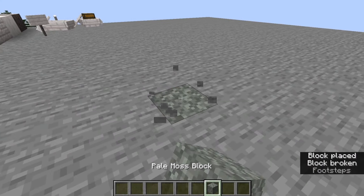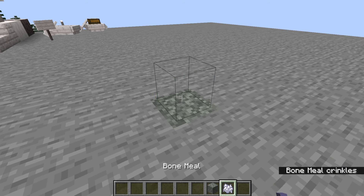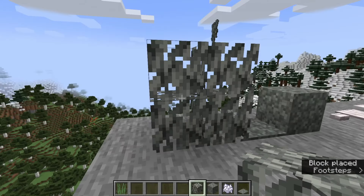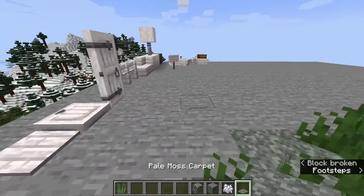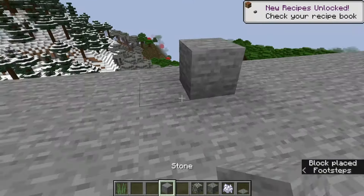First, can the moss be bone mealed like normal moss? Yes, it can — creating carpets and also some grass and tall grass. The leaves will drop themselves when silk touched and will also drop the sapling. The moss carpet is different from normal moss carpets.